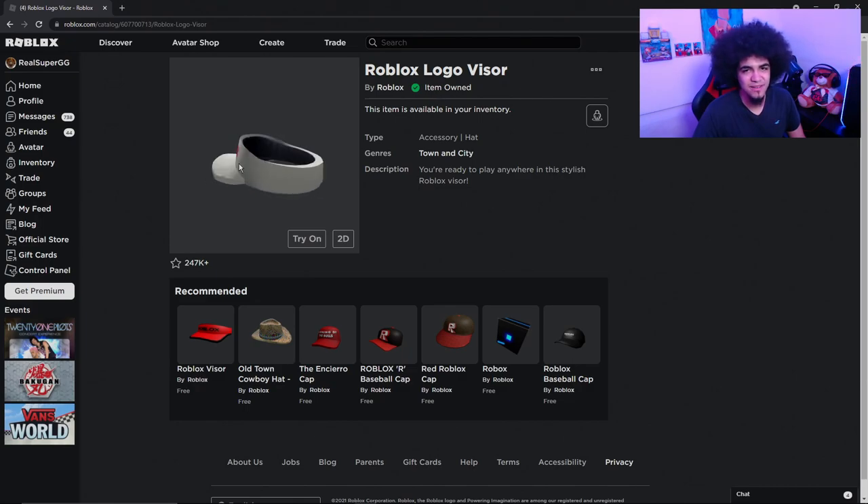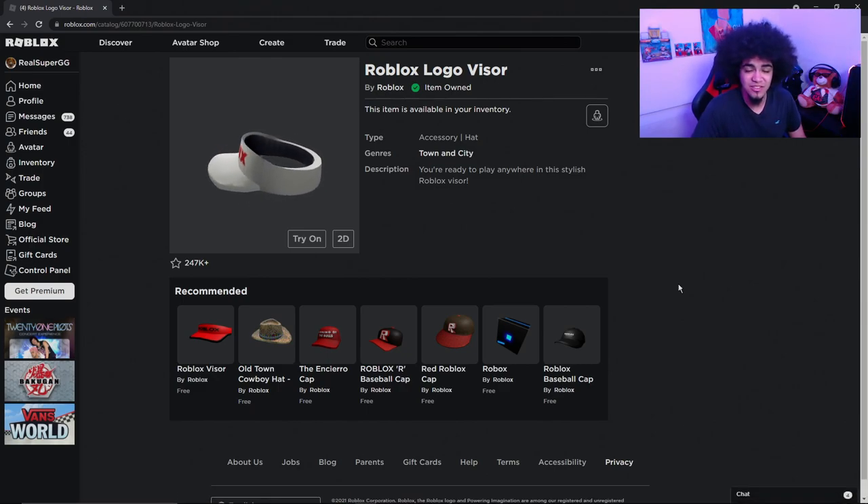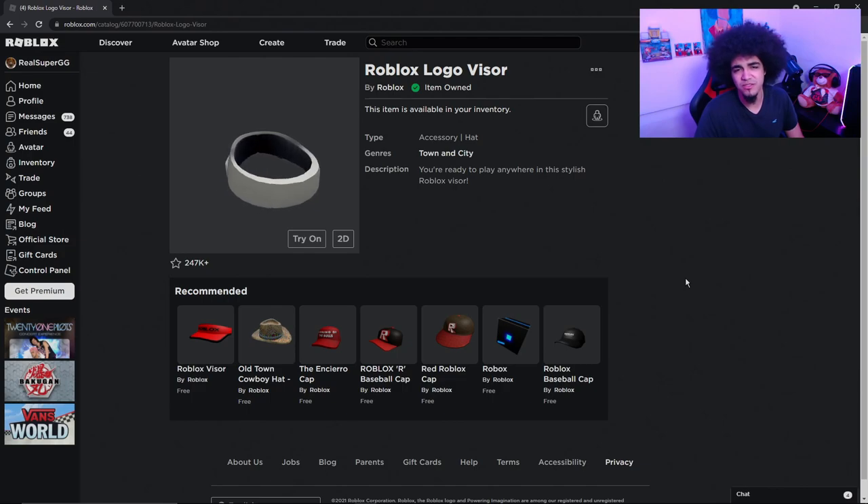We also have the Visor — make sure you get the Visor, don't forget about it. I'll have all the links in the description if you can't find these items. If you're on PC, just click the link and it'll take you right to the item.